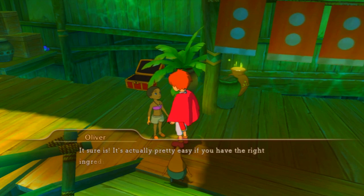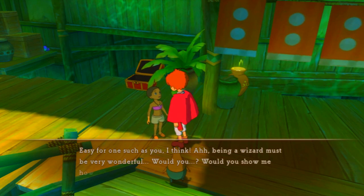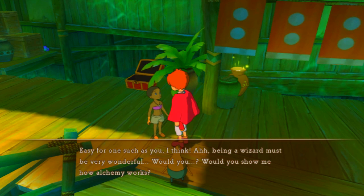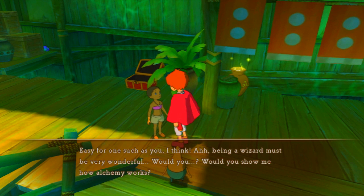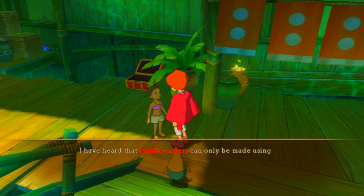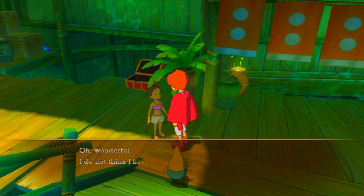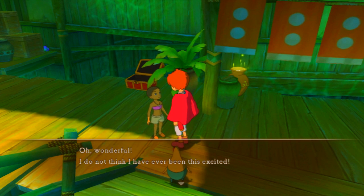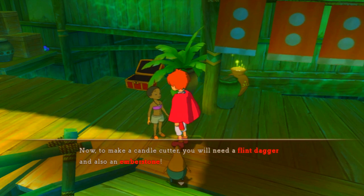She asks if it's true that wizards can make almost anything by mixing materials in a cauldron — and it sure is, pretty easy if you have the right ingredients. She asks us to show her how alchemy works and make a candle cutter. To make a candle cutter, you will need a cinch dagger and an ember stone.